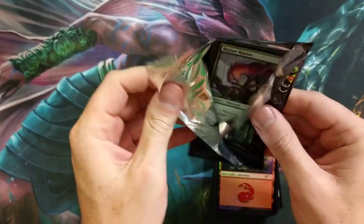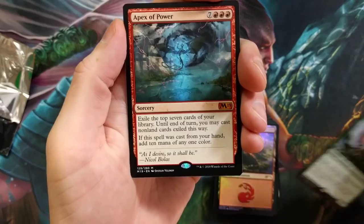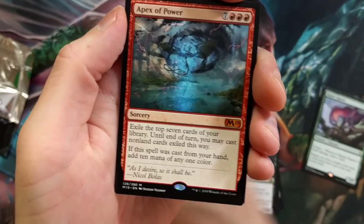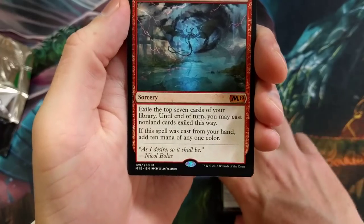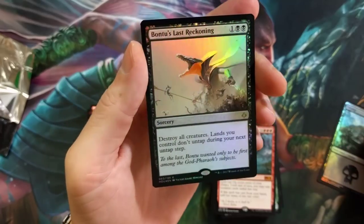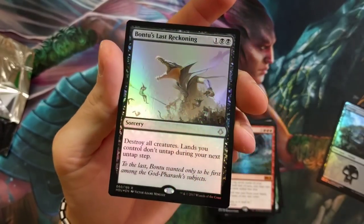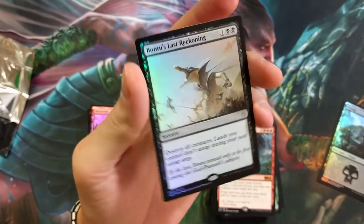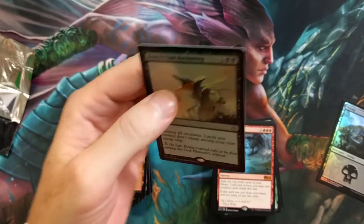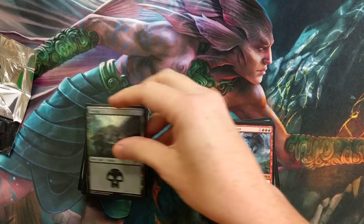Hang on to those foil Isolates — I have hope for them to go up in value. Last pack, starting off good with a Ripjaw Raptor — that's good! Apex of Power — this card should go up in value, I'm assuming it will. With that other card it can combo nicely. Apex of Power, pretty sweet. Foil Swamp — boom!